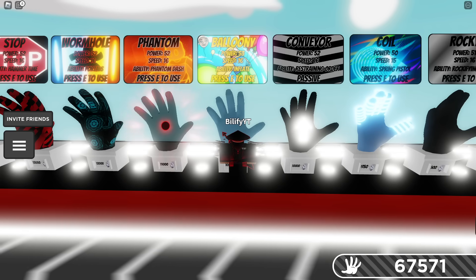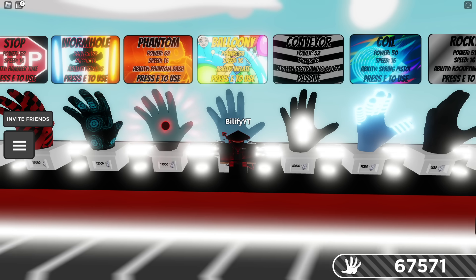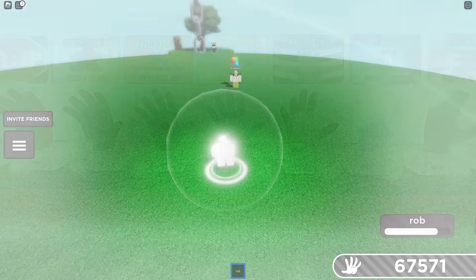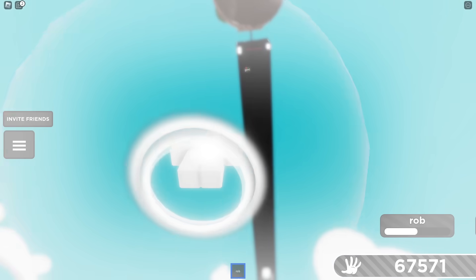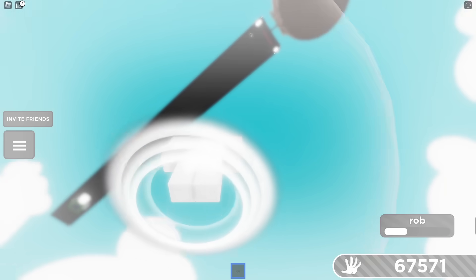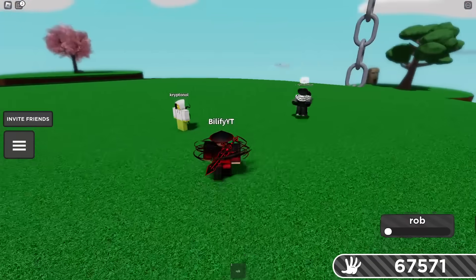The next counter on this list is Balloonie. All you have to do is use some balloons and goodbye — go float away. Rob cannot catch a user up in the sky. They can kind of sit below and wait, but all the user has to do is time it out well and the ability's over. So Balloonie, massive W — better than Space.